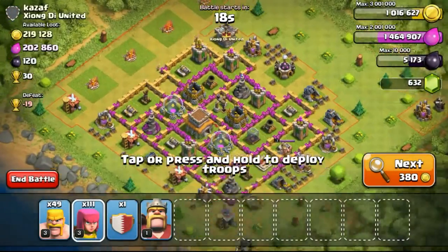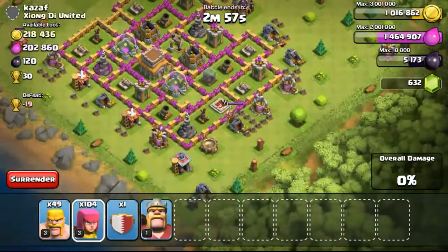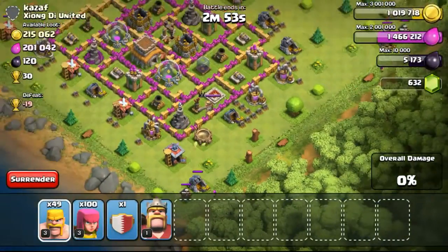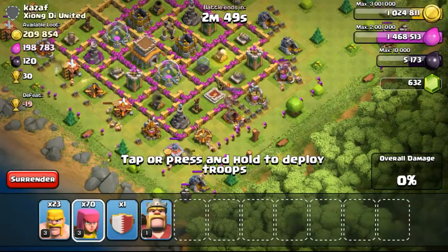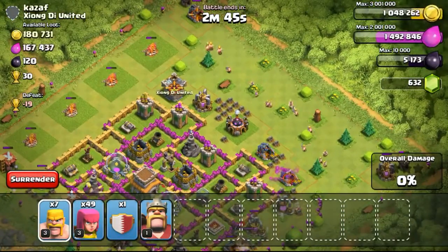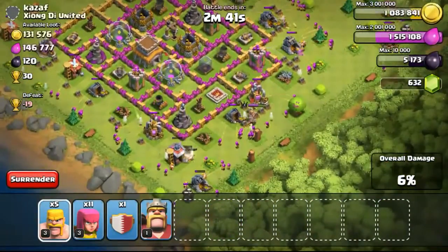So going ahead with the next attack on this 219,000 gold available base. Deploying my troops, one on each of the army camps first, to try to take them out as they were all exposed — no defenses even defending them. And then going ahead to spread out my troops to clear out the corners. The corners had a few structures, two structures to be exact. So taking all of them out first, eventually spreading my troops on the bottom left and then on the top right.